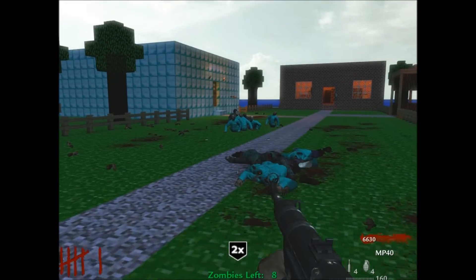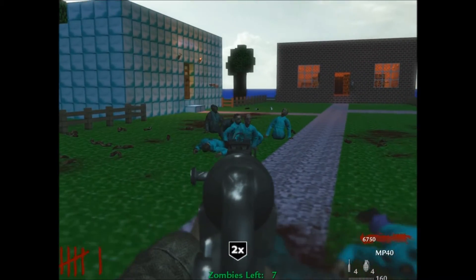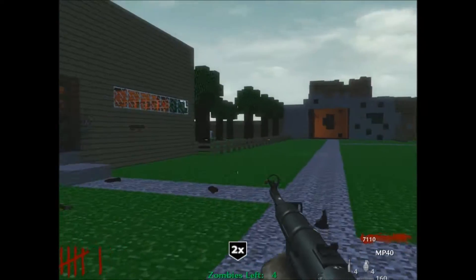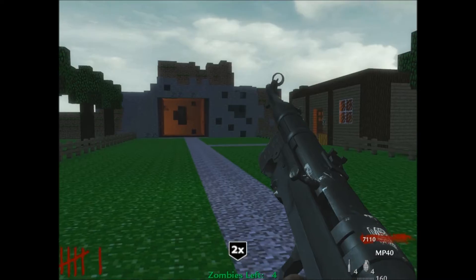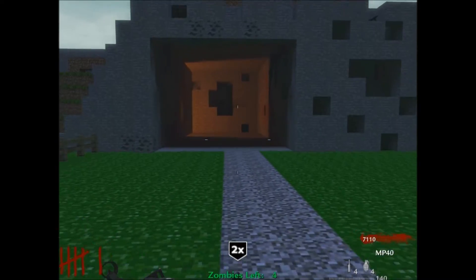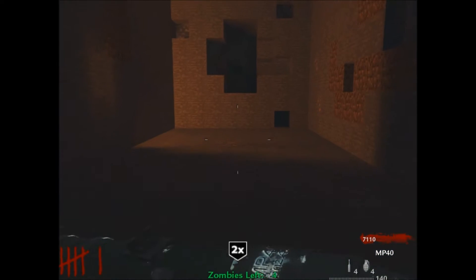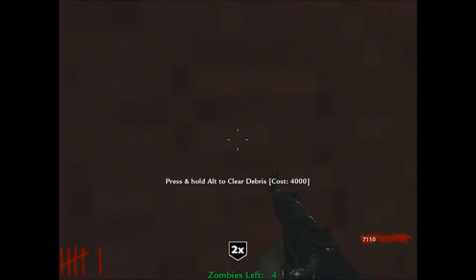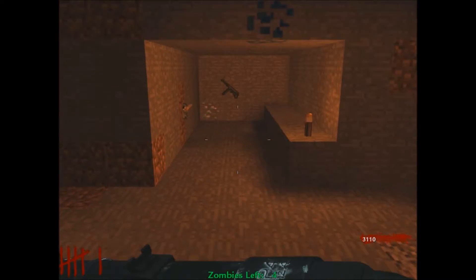Another reason why this map is probably one of my favorite Custom Zombie maps — there is Juggernaug, there are all the perks. There are a lot of buyable power-ups. There is a wall flamethrower if you want to buy a flamethrower. There is a Pack-A-Punch and some other stuff.